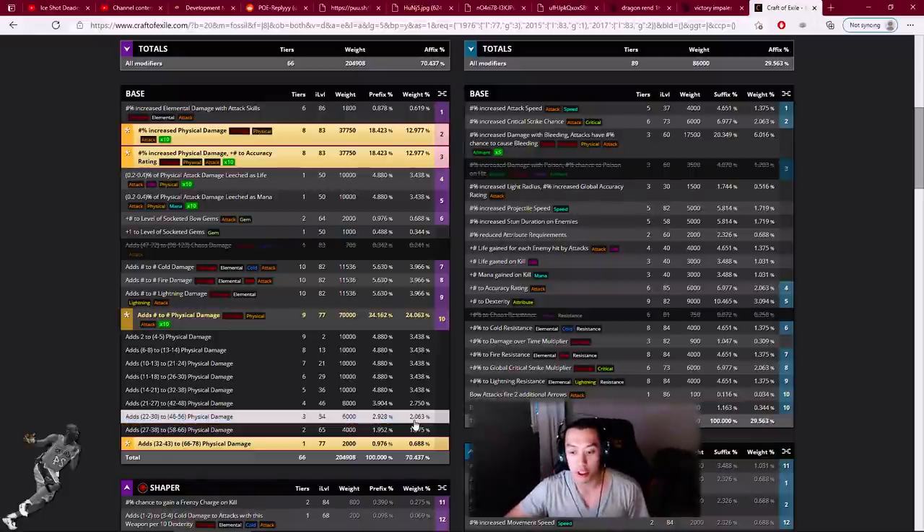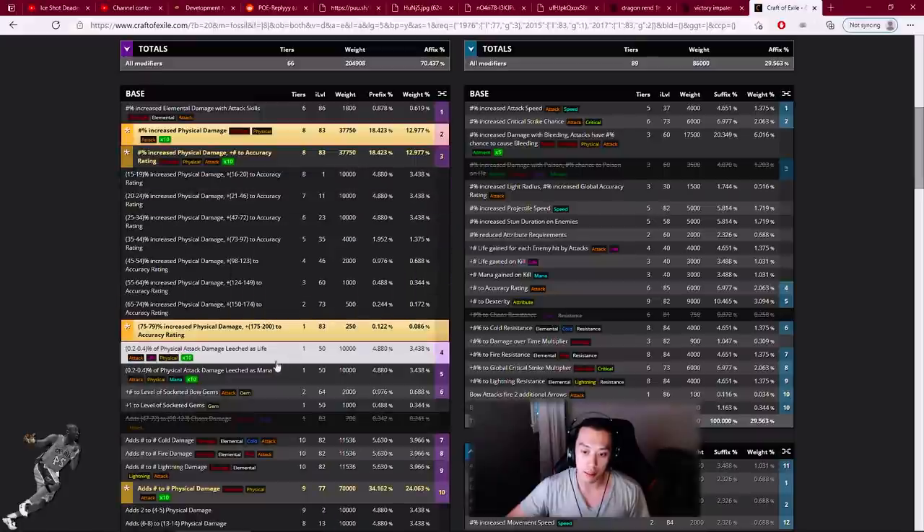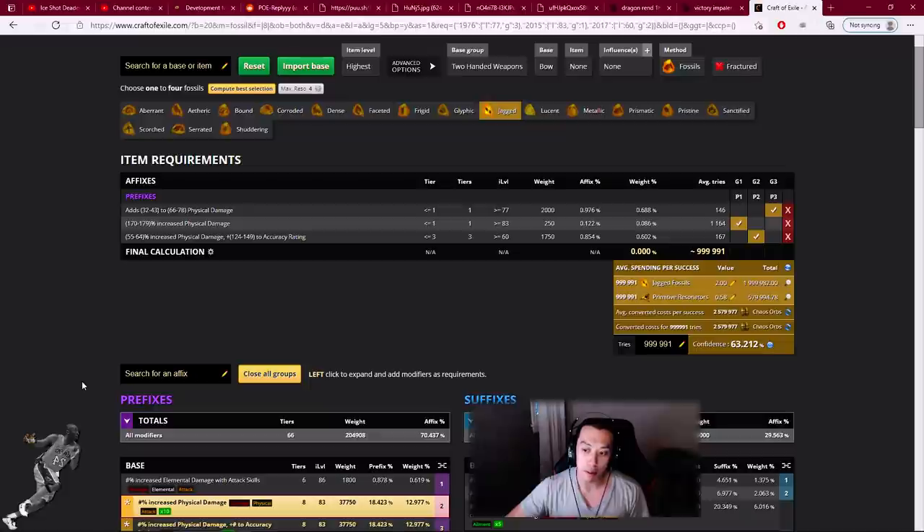Knowing how hard it was to get triple T1, we settled for tier 3 hybrid, because the damage difference is actually pretty low and we knew people would still want to mirror it. Before Harvest League it was impossible to craft any of these bows or get triple T1 prefixes easily. This item is kind of a byproduct of how overpowered Harvest League was — it allowed us to get two T1 prefixes and one tier 3 hybrid while also being able to get these suffixes.